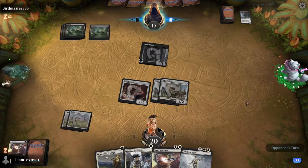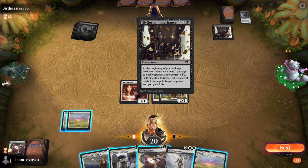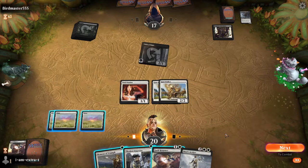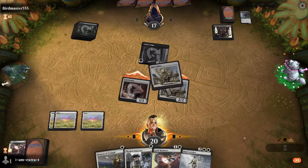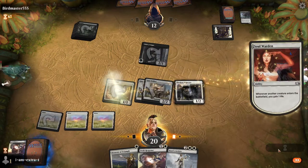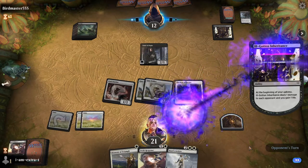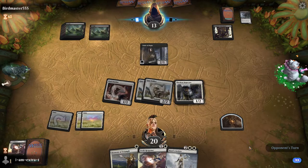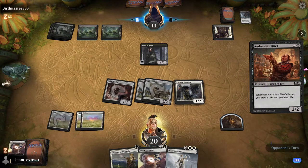This seems like mono black aggro, which I kind of assumed would be good but I didn't know how it was going to play. This Child of Night is getting to the point where it's really annoying. Ill-gotten Inheritance — at the beginning of your upkeep it deals one damage and you gain one life. Stuff like that is why we have Forsake the Worldly. Here we're just going to attack and drop Thraven Inspector, then leave up Crack Clue or Swift Response to Child of Night. We're dealing a lot more damage than they are right now and Plains really gets there.